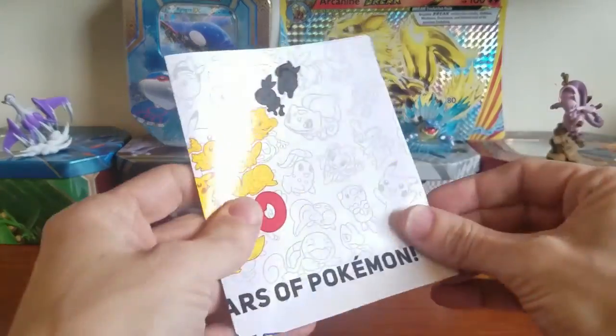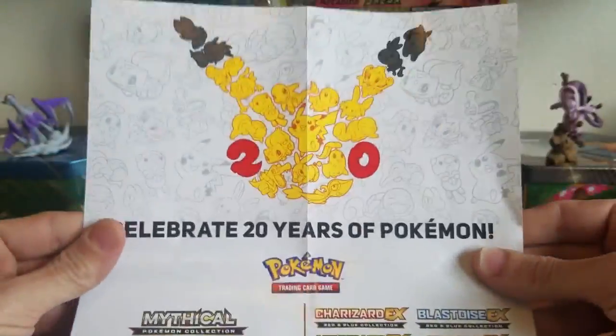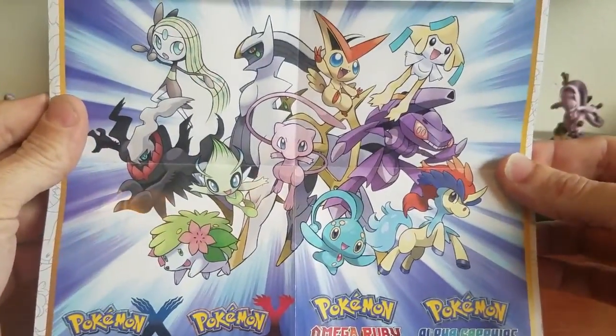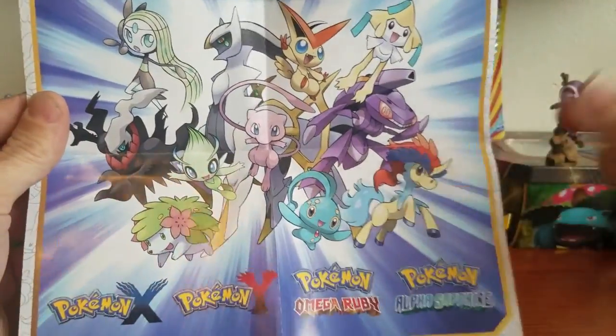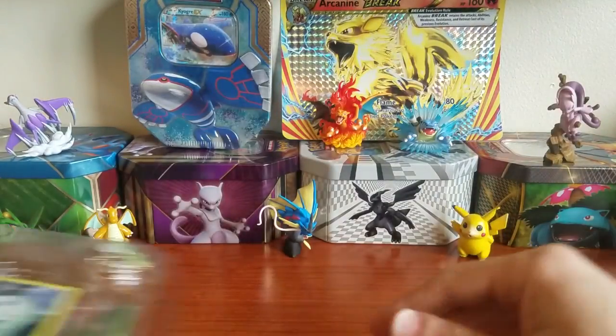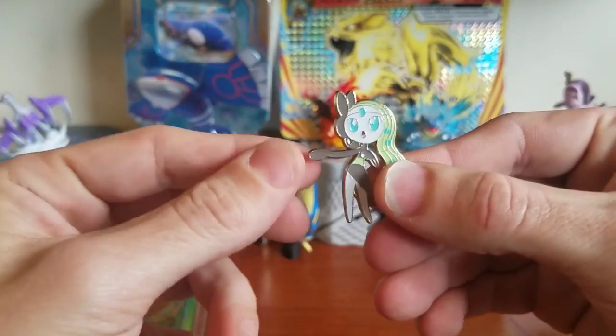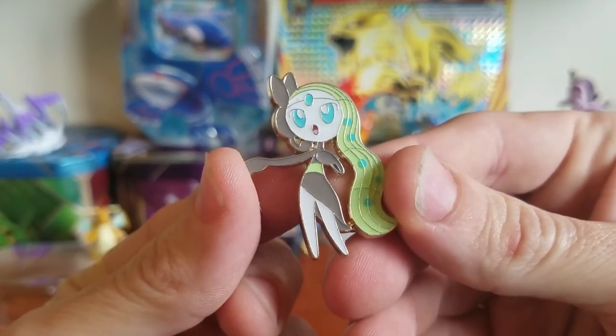First off we got this cool little poster. I have about 50 of these now with all the Mythical Collection Pokémon. Oh look at Keldeo — he's one of my favorites! Let's get this thing open. First off we got a really cool pin — it is a Meloetta pin.